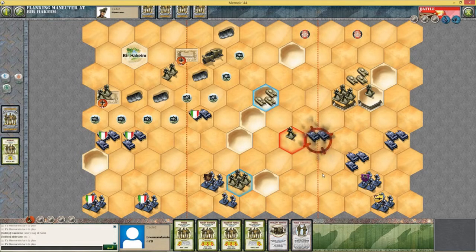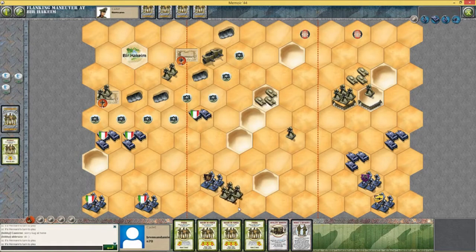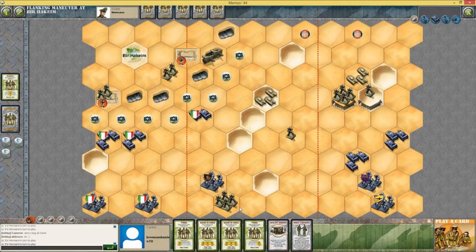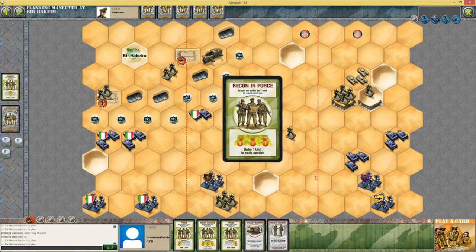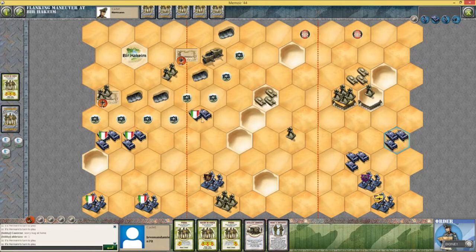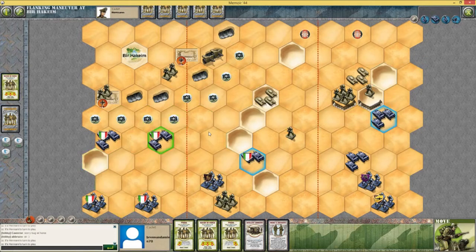I meant to have a 70% advantage over these — how did this happen? I meant to have a 4-1 advantage. Can I do something quickly? I'm going to try something — you move to there, you move to there, and you move to there.